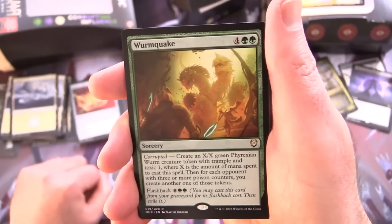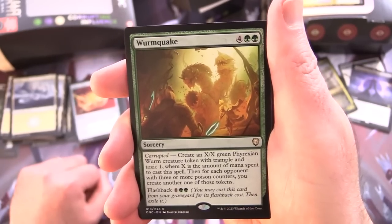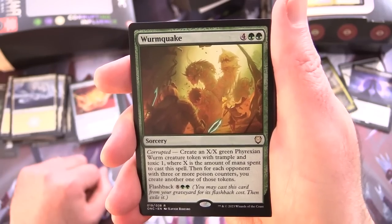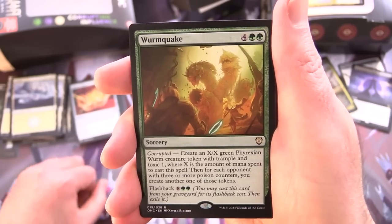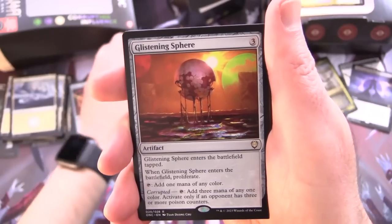Glissa's Retriever — creature Phyrexian Beast 6/6 for 4-6 mana, has Haste and Toxic 3, can't be blocked by creatures with power 2 or less. Corrupted: when it dies, exile it, and when you do return up to X target cards from your graveyard to your hand, where X is the number of opponents with 3 or more poison counters. Wormcoil — sorcery for 4-6, Corrupted, create an X/X Green Phyrexian Worm creature token with Trample and Toxic 1 where X is the mana spent to cast it, plus another token for each opponent with 3 or more poison counters. Has Flashback for 8 and 2 greens, so you can cast from the graveyard.